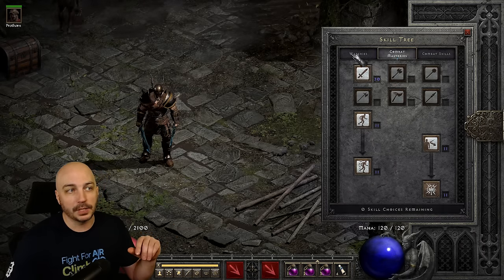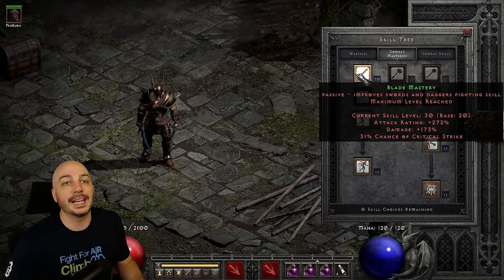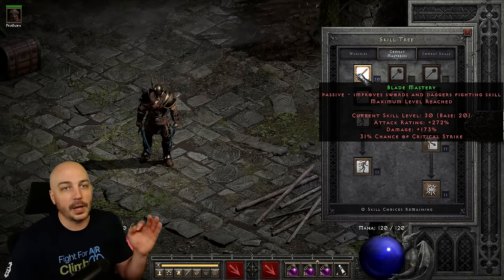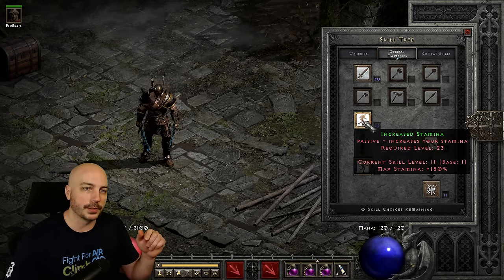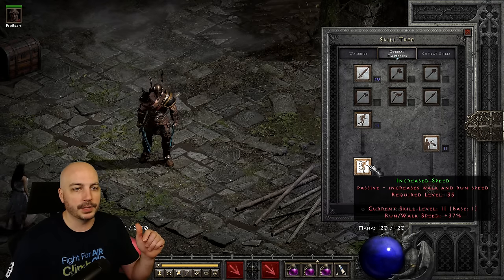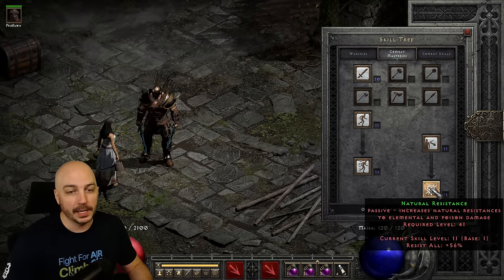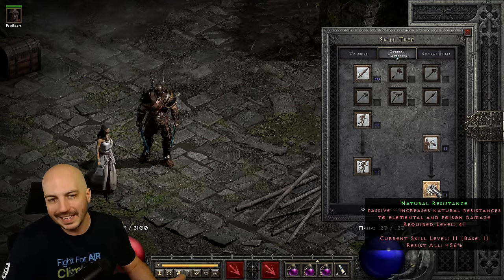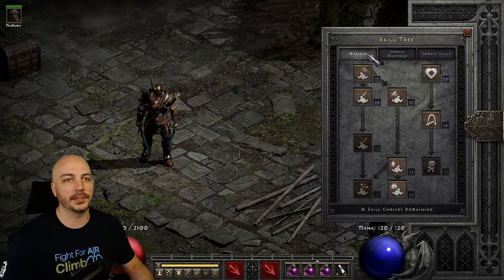Jumping over to combat mastery - we're using two crystal swords here, so we maxed out blade mastery to bump that up. Then we hit each of the one-point wonders: increased stamina, iron skin, increased speed, and natural resistance. If you wanted to cap your resistances, you could pump a few points into natural resistance, but you'd lose some power or survivability somewhere else - not the way I'd necessarily recommend, but I wouldn't blame you.